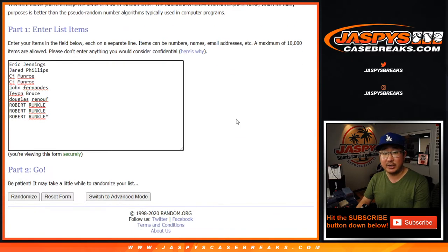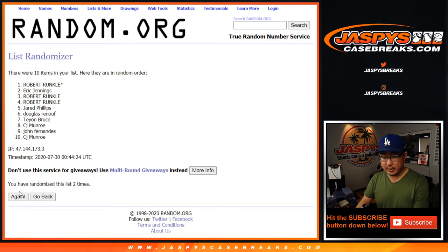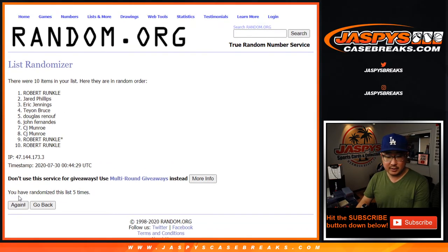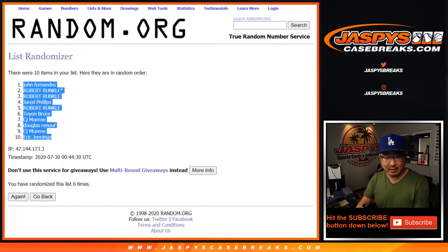Four and a two, six times for each list. Your name's first — one, two, three, four, five, and a sixth and final time. After six, John Fernandez down to Eric Jennings.